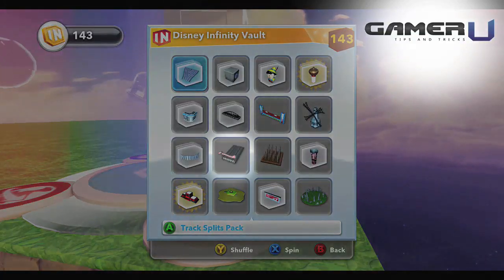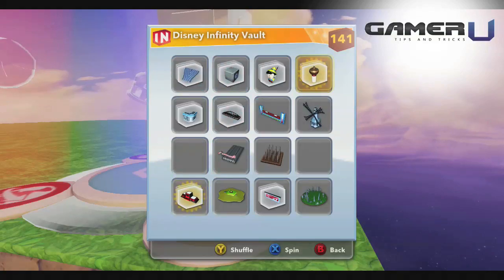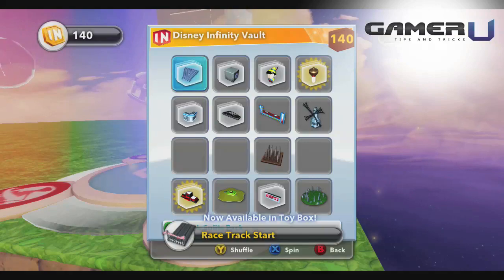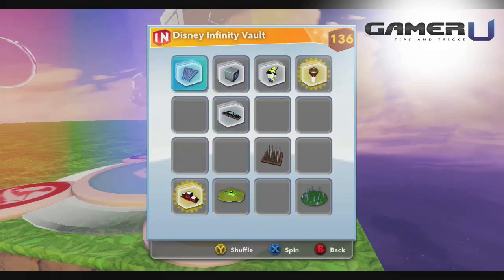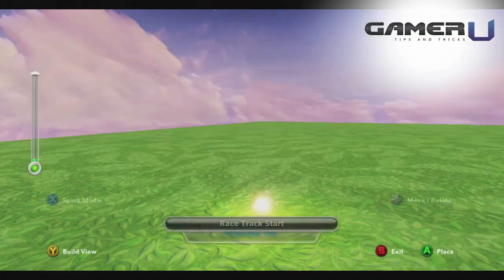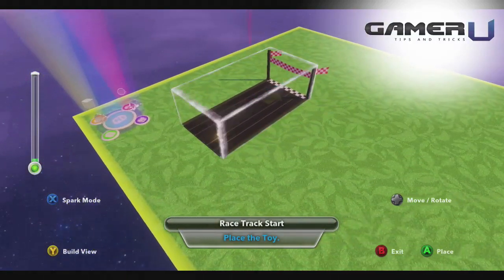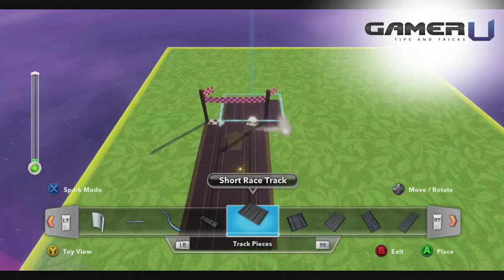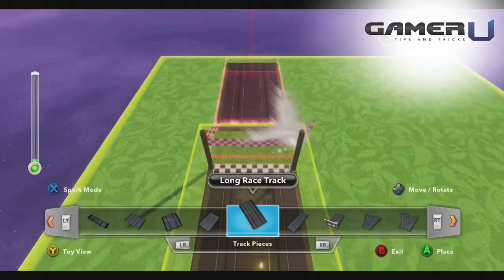It's going to look a little bit like this, and once you see that you'll want to make sure you have at least 16 spins available and then go ahead and give it a shot. Try to unlock all the items. Once I've gotten that item I actually do see some other race track pieces in that set, so I'm going to keep using my spins to unlock everything. Now once you've got it all, you can start by placing that piece on the toy box mode grassy plane as I'm doing right now, and I'm also going to grab the long track piece and start connecting things to create my track.